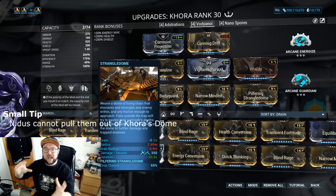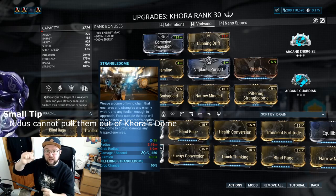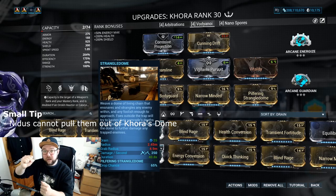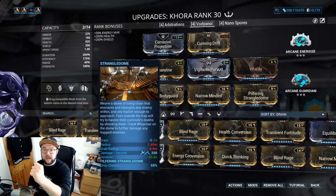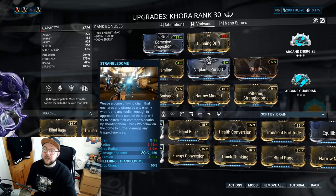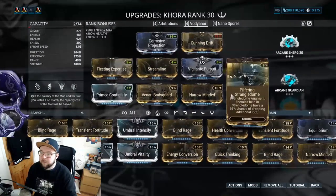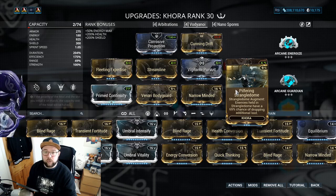When enemies get pulled in by the lava they will drop into the dome. Once they're dropped in, can Nidus pull them back out? No — they're prioritized, held, and pulled in by the lava first, and when the lava stops they're then prioritized and held by the dome until death. The dome will always hold them. Pilfering Strangle Dome gives us 65% chance of dropping additional loot — that's one of the core things to run on Khora.